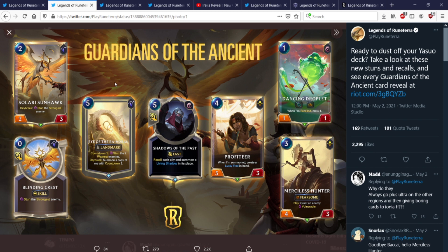Summon a copy of me with Countdown 2. So Countdown 1 stuns, then it summons a copy with Countdown 2 — you have two stuns back to back. That's 10 mana by itself, so that's pretty relevant for Malphite level. Multiple stuns which is very, very strong. This by itself is stun 4 for Yasuo. So if Yasuo isn't going to be relevant after this expansion, he's never going to be.